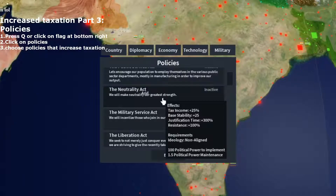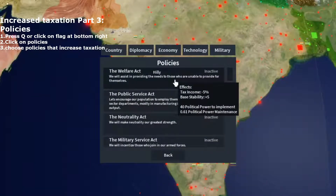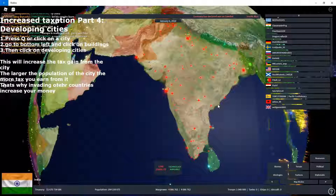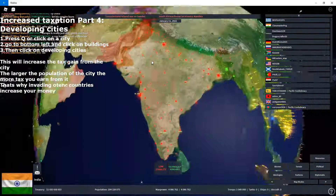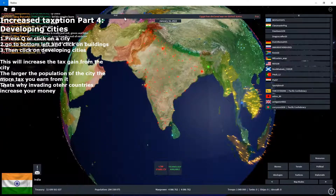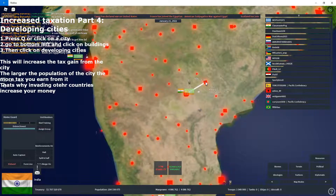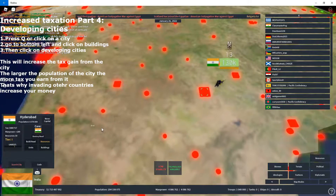Now, another way to increase taxes is through a building method: building cities. We'll go into more depth in a future episode, but basically cities give you taxes. This one gives me about 484k dollars every 5 seconds. You're going to try to increase how much you earn from cities.